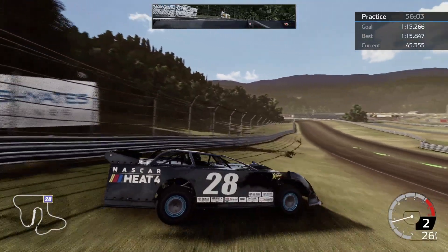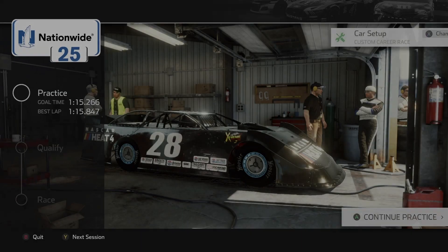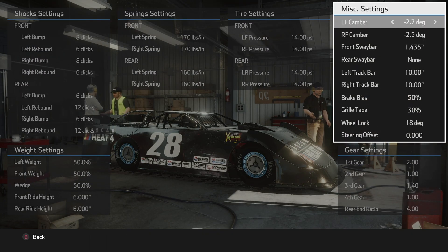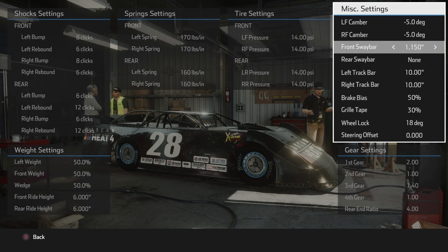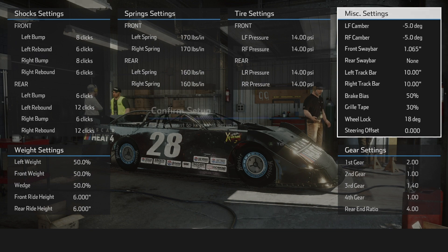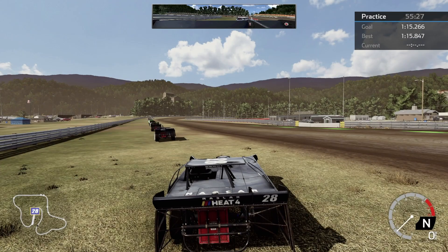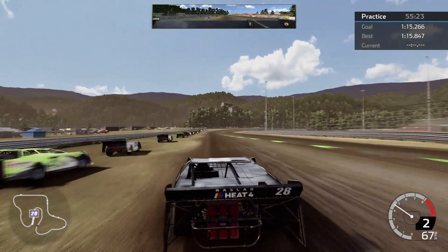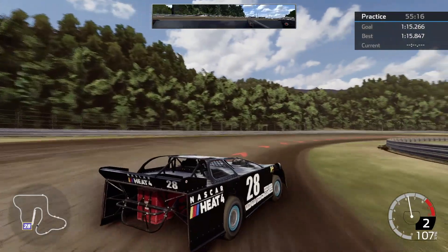Okay, let's head back to the garage. I'm going to change this back and go to the smallest front sway bar I can get - 1.065. We were really close on our practice goal, let's try and get that practice goal.